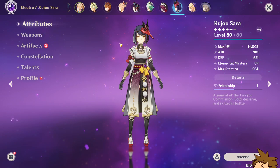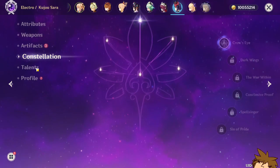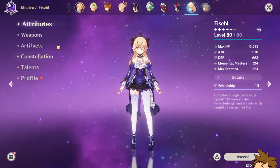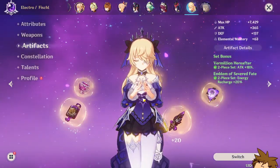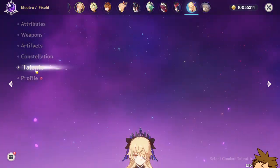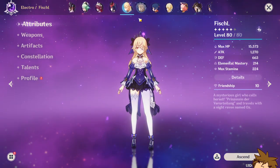I sort of built Kujou Sara for a while but didn't really have much fun with her, partly because I don't have C2. Her weapon is the Stringless with a two-piece, two-piece artifact set. Constellation is C3, talents at 1, 10, and 4 — I only use her burst anyway.